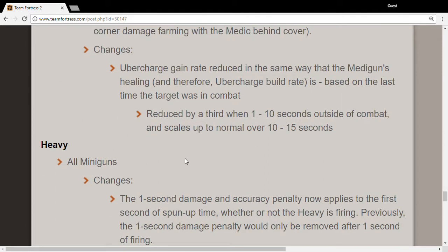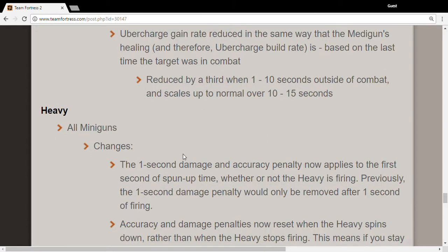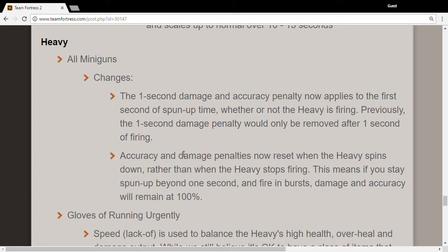All miniguns: a one-second damage and accuracy penalty now applies to the first second of spin-up time. So if you start firing immediately, you'll have a bad damage and accuracy penalty. The penalty resets when the Heavy spins down, so you can shoot in bursts — fire and stop, fire and stop — and your damage and accuracy remain at 100%.